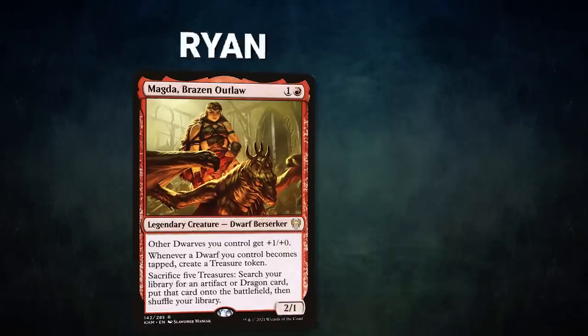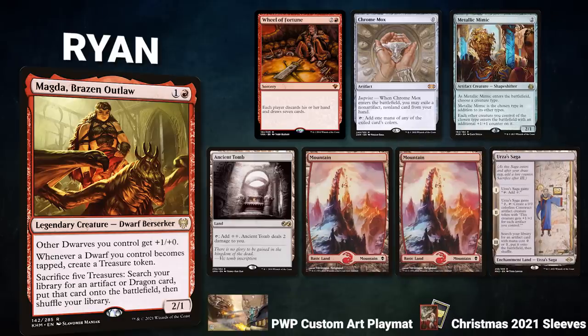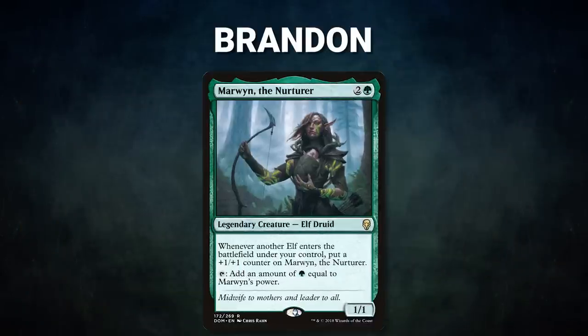The players had so much fun they decided to play another game. Ryan brings back Magda Brazen Outlaw; his opening hand contains a Wheel of Fortune, Chrome Mox, Metallic Mimic, Ancient Tomb, two Mountains, and a Nurse of the Saga. Brandon brings back Marwyn the Nurturer; his opening hand contains a Phytoburst, Boon of Beseju, Chrome Mox, Lotus Petal, Misty Rainforest, Harmonize, and a Scrib Ranger.